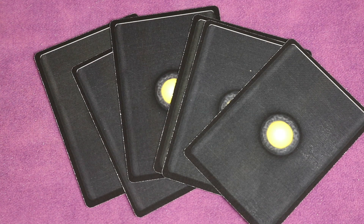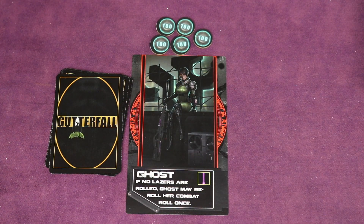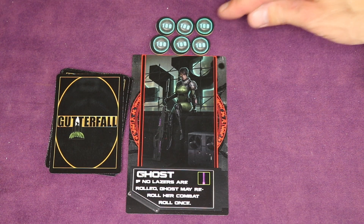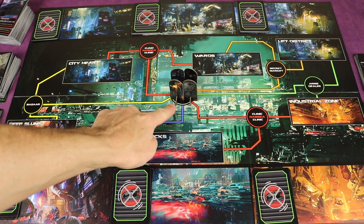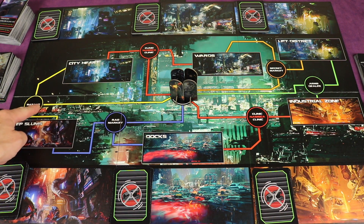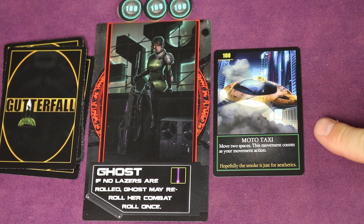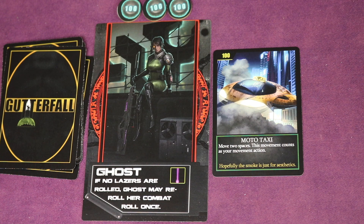You're trying to learn from these clues to rule out which one it's not, figure out which one it is, and find that Supremacy and defeat it. This game has a deck building element. Every player starts with the same deck of 10 cards, and each player shuffles their deck and places a draw pile to the left of their character. Each player starts with 500 Yusek — the currency — and on your turn you get 100 Yusek added and draw three cards into your hand. You can move one space on your turn and take an action, or take an action and then move. Cards like the Moto Taxi let you move two spaces instead of one, which counts as your movement action.